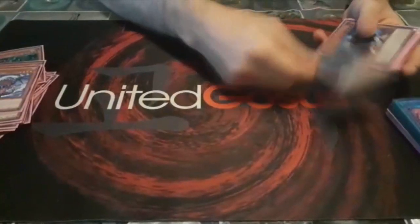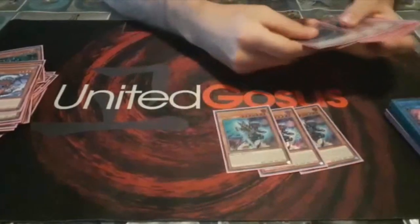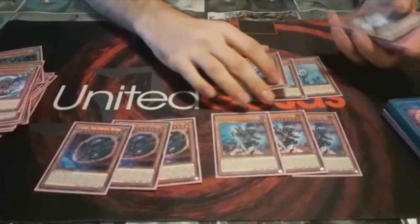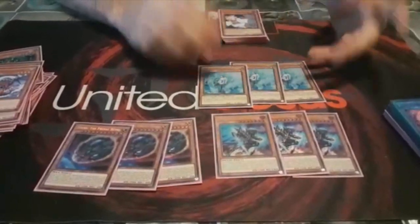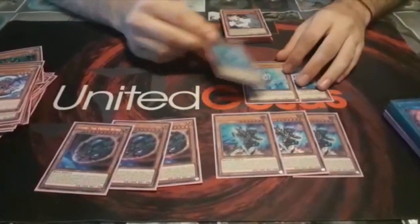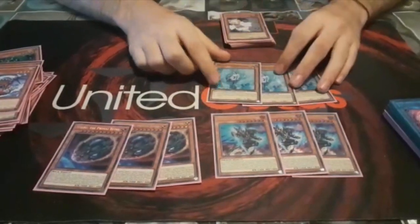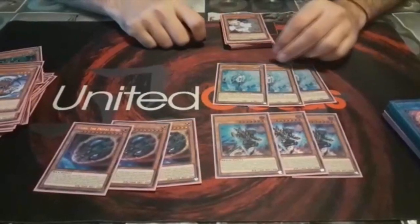For hand traps, I play 3 Phantasmane, 3 Nibiru, and 3 Veiler. I am playing Veiler over Impermanence because it's a Tuner for the Accel Synchro into Trishula. Also, Impermanence can conflict with Phantasmane.